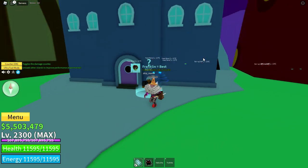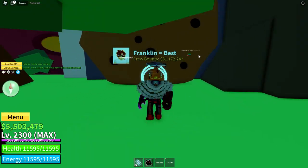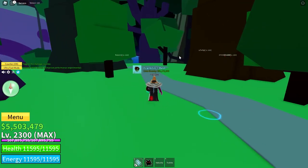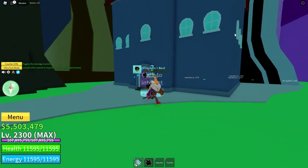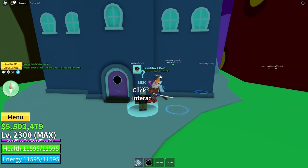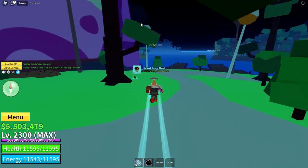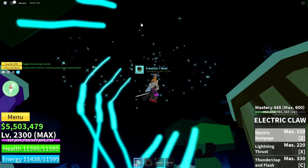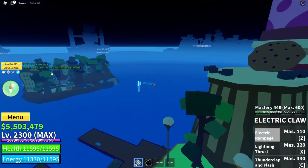That's because I'm in a server with this hacker and he's just going around killing things. For the dimension to spawn, you need to kill 500 enemies on all these islands — this big island, that one there, and that one there.